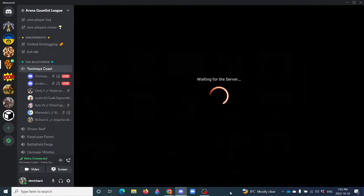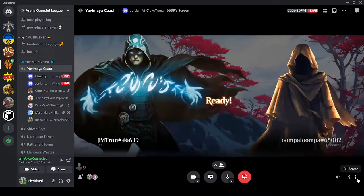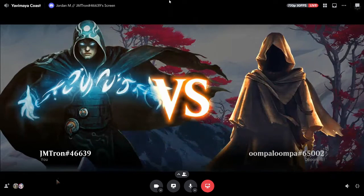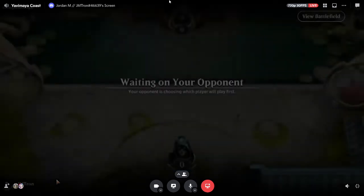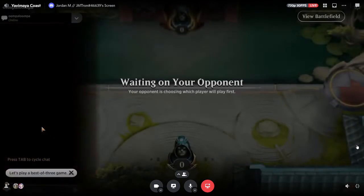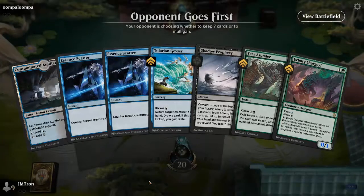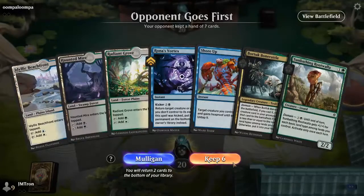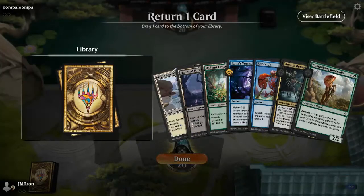We are here in week five for feature matches. Our first one tonight is between Jordan, JM Tron, and Christopher G, Oompa Loompa. I'm going to be watching Jordan's side of things; Justin's going to be looking at Christopher's hand. These are both players we've had in feature matches already. Jordan had a salt-tie sort of graveyard self-mill deck, and Christopher we saw last week with his green-blue base domain deck.